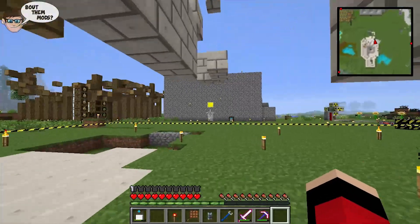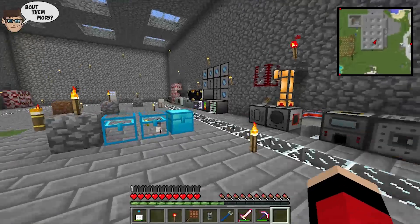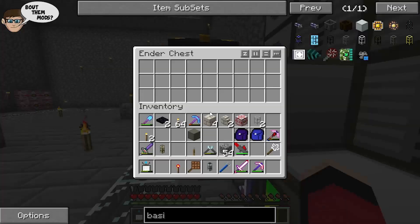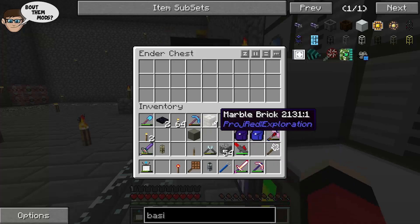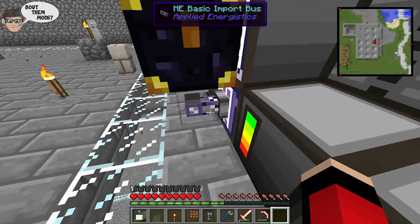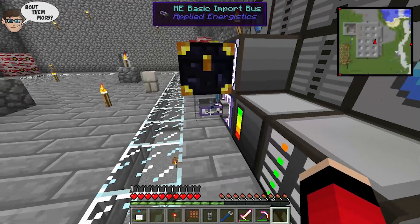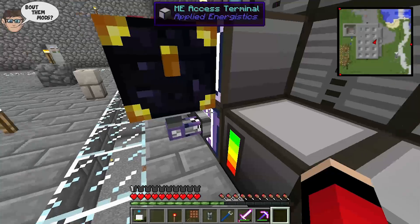What that means is that they are going into your ME storage system. I'll put in some cobblestone — you will see a little white, like a lightning strike. I'm not entirely sure what that visual is, but that's how you know it's sending the items from your ender chest to your access terminal.